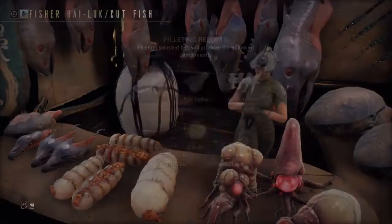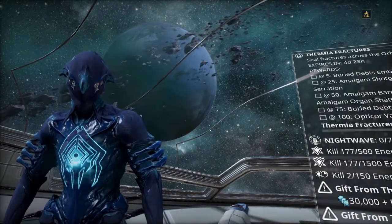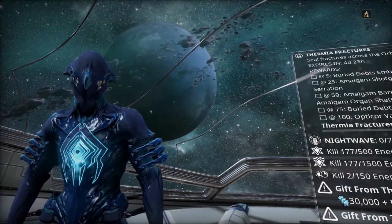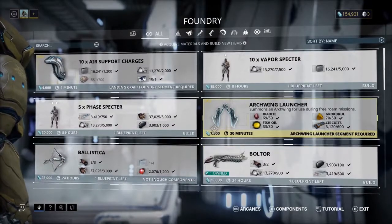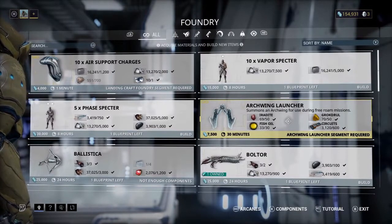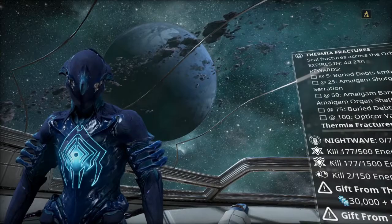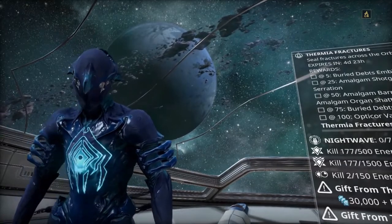I went back to Hai-Luk and got the fish I caught cut up. I didn't have quite the amount I needed, so I went back and fished a little more, got those fish cut up, and now had enough fish oil. With this last action I now had all the ingredients to craft the Archwing launcher. I went back to my orbiter to craft the launcher — however, apparently I needed another thing: the Archwing launcher segment.